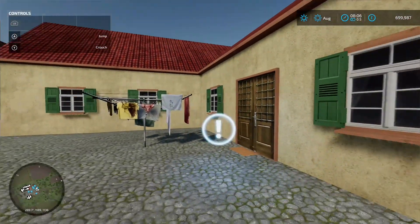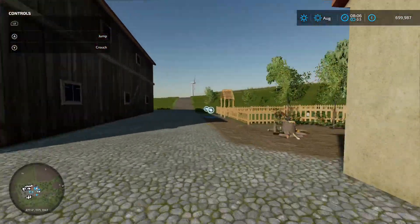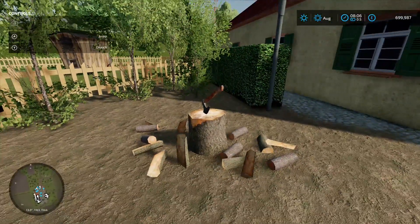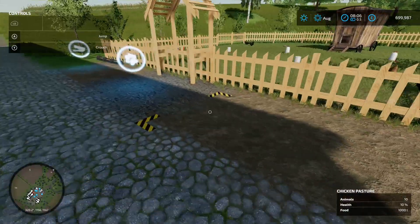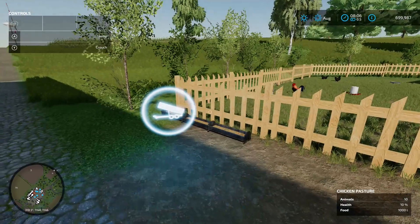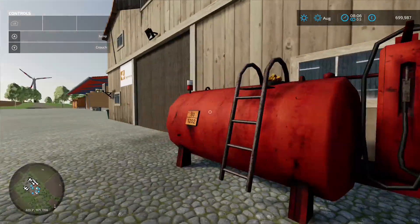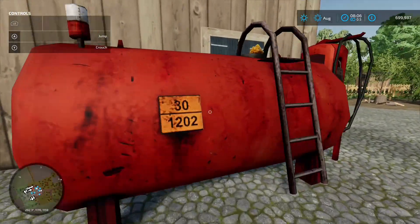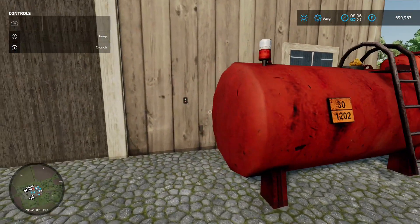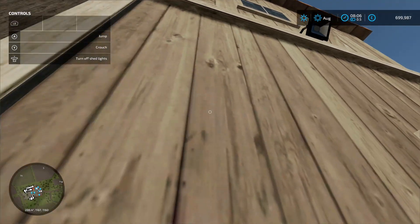At the main start farm, you've got your sleep trigger just behind you at the main house. Going around this way you've got some chickens — an egg pallet spawn point, animal dialogue box holding 50 chickens, and your food input. Spinning around, there's a barn shed behind us. There's a tank there but no icons — not sure if it's decoration or if it's supposed to have something. There's a light switch for the outside lights but they didn't seem to turn on.